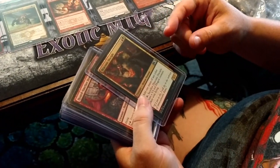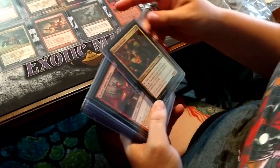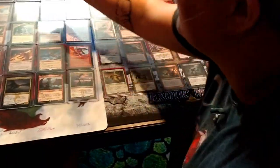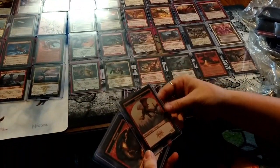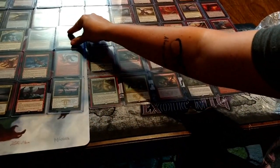This one is Draconic Disciple — add one mana of any color, pay seven, sacrifice it to create a 5/5 red dragon creature token. You just blow this guy up and make dragons — dragons are better, actually. In my Arena deck, that's awesome! Hoarding Dragon plays with artifacts, Horde of Notions — oh, another dragon token. Dragons — who doesn't like dragons?